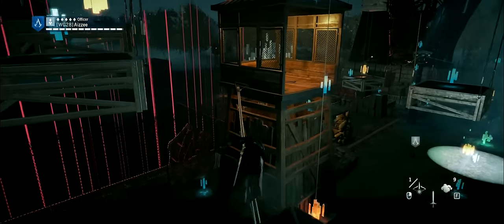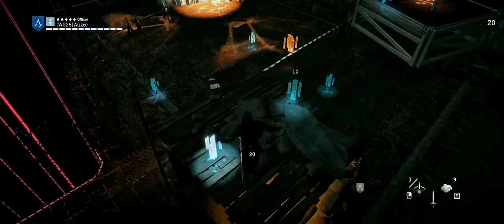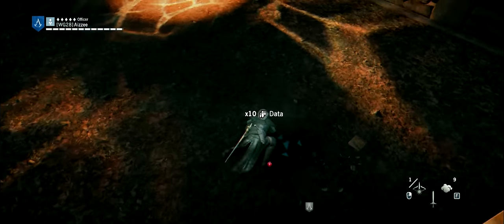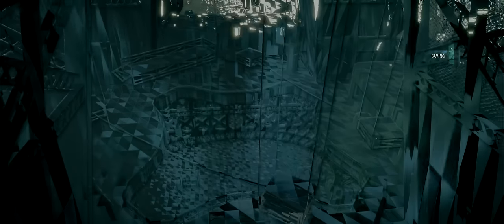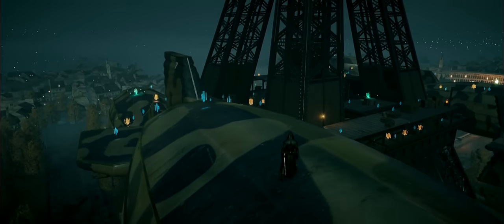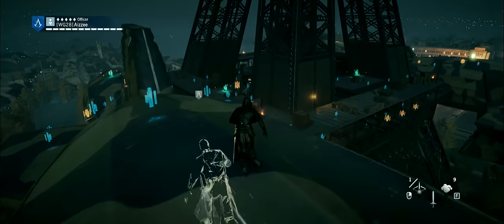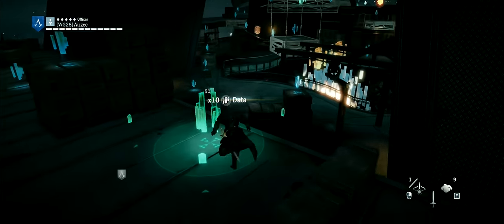But for now, we're just going to focus on getting the outfit. After that, hit next, and you're going to be taken to the Eiffel Tower. In this map, you basically don't have to do anything. You just have to run across and go straight to the portal. The portal is going to be located on the center of the Eiffel Tower, so you just have to jump into it.